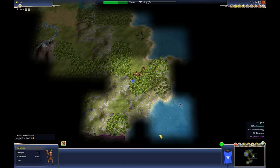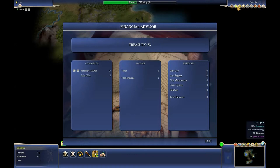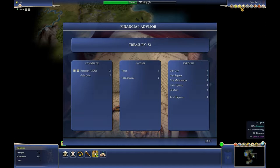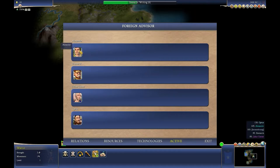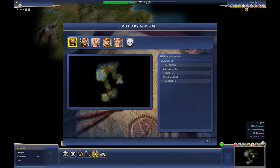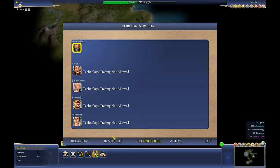I want to see what's here. I want to see what I'm doing as I'm playing anyway. I've hit rock bottom. I've got to connect them to the trade network.